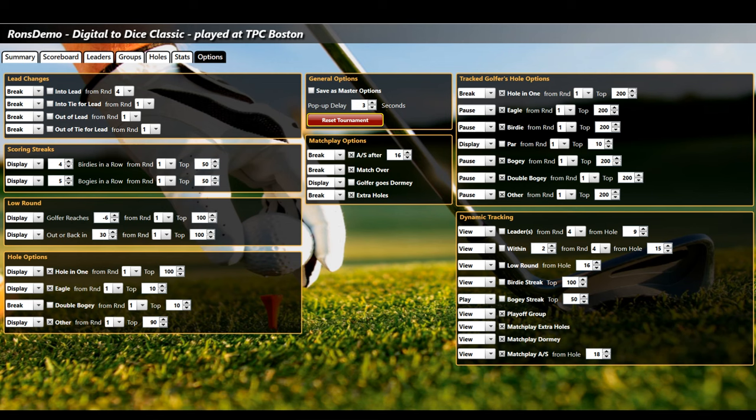Match play options: you can break when all square after hole 16, tell you when the match is over, when the golfer goes dormy, extra holes. You only have to do this once — if you like what you have, save it as a master option. If a golfer didn't go well, just reset the tournament and do it all again.